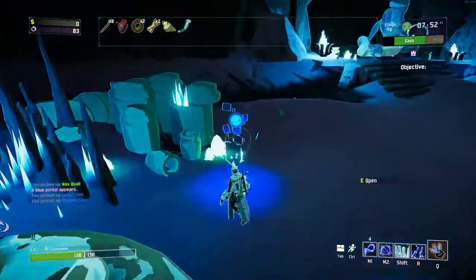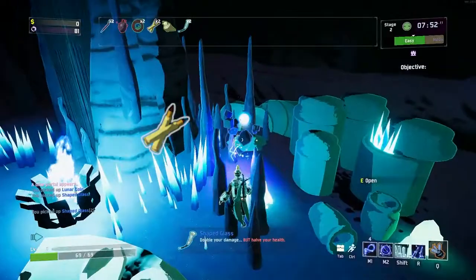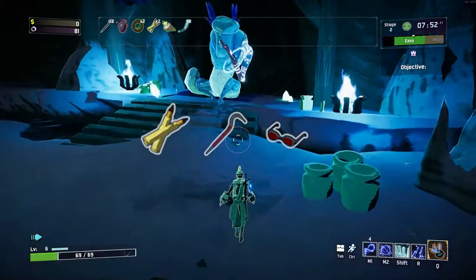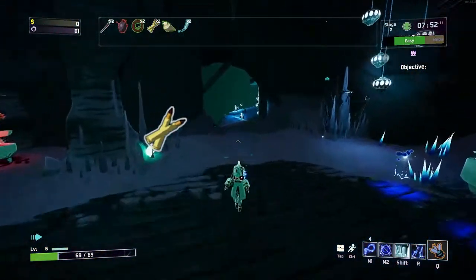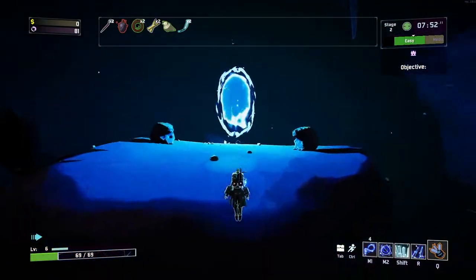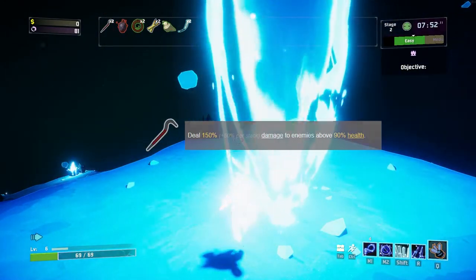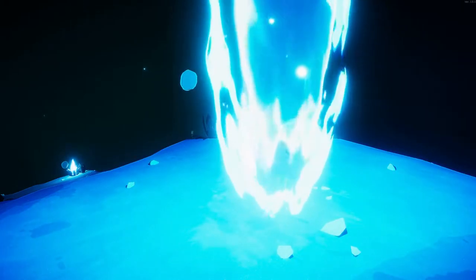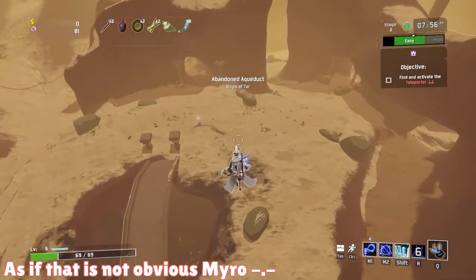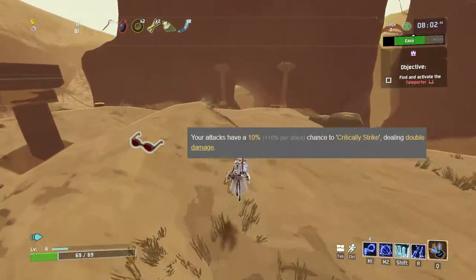If you want to go the longer route and build your items, I recommend Armor-Piercing Rounds, Crowbar, and Lens-Maker's Glasses. Armor-Piercing Rounds give an additional 20% damage to bosses and stack. The Crowbar deals 150% damage to enemies above 90% health — very effective at the start of a teleporter event — and stacks 50% per stack.